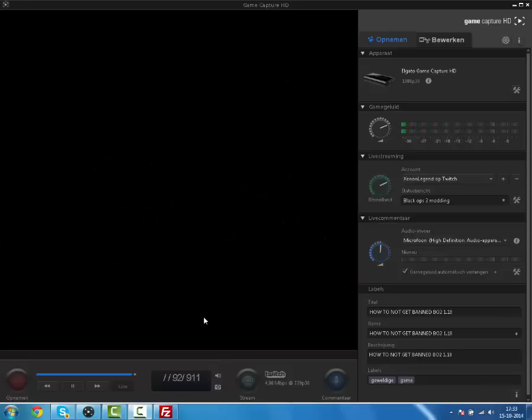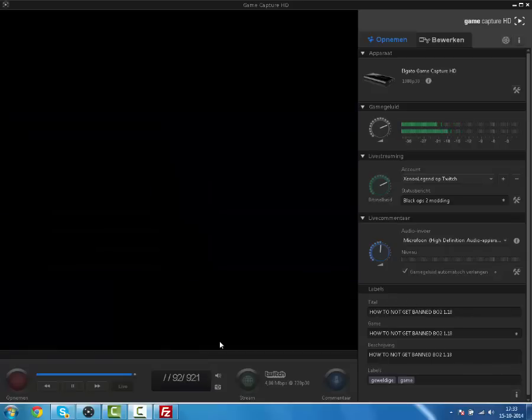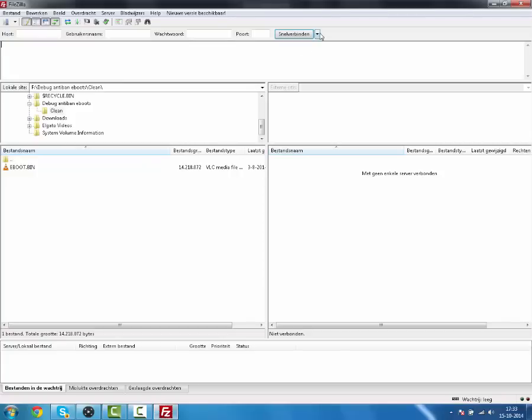I'll boot it up right now and wait till it's loaded. You need to use the anti-ban e-boot in the game, so I'll explain how to do that. Connect to your PlayStation 3's local IP — for me it's 192.168.107.52, but for you it can be something completely different.